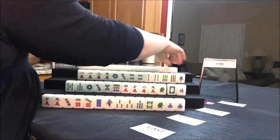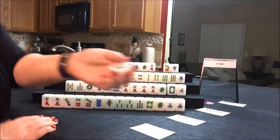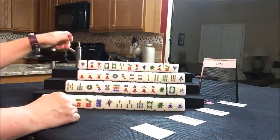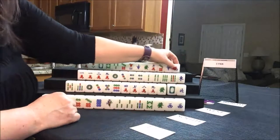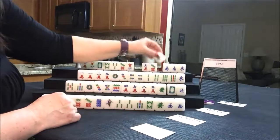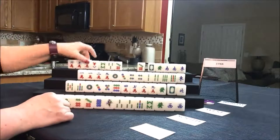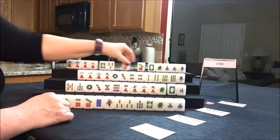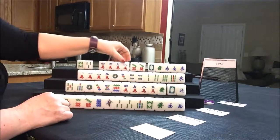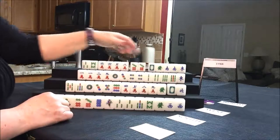Let's see what north has. They have a flower, but it's not theirs — it's a two flower, not helpful. They have a pair of souths. That's not their seat wind, but it might help them get to a half flush. They have a pair of six cracks and a pair of seven dots. Let's see if we can get them to an all pung. If you mix suits with all pung, that's okay because that's a three fawn hand.